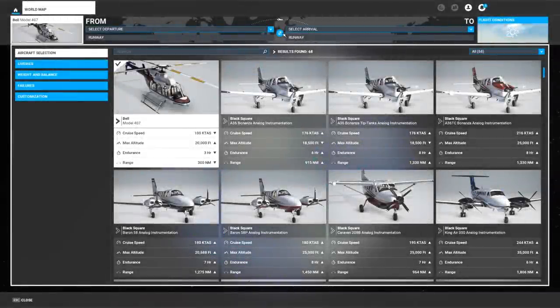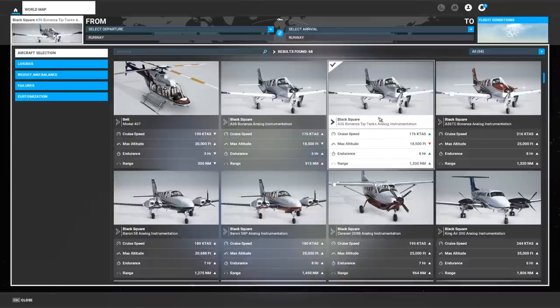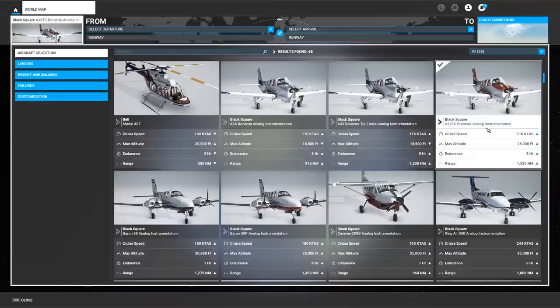The first thing of note is that this aircraft is actually several in one. From the menu, we can select a normally aspirated aircraft just like the default one, one with an extra 30 gallons of fuel in tip tanks, or a turbo normalized version. In fact, we can create any combination of these and more that we like using the config files.